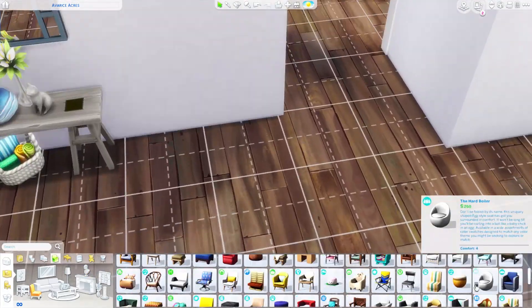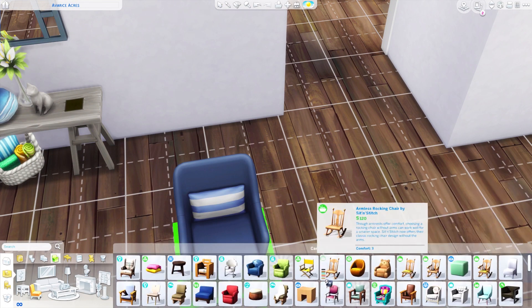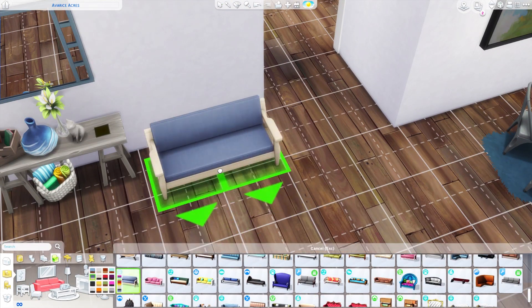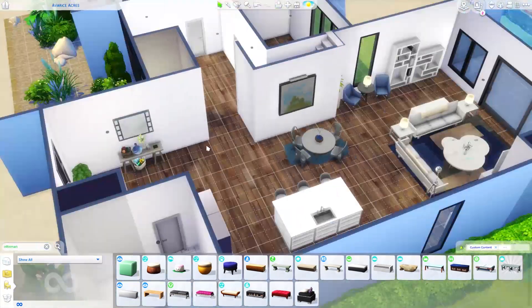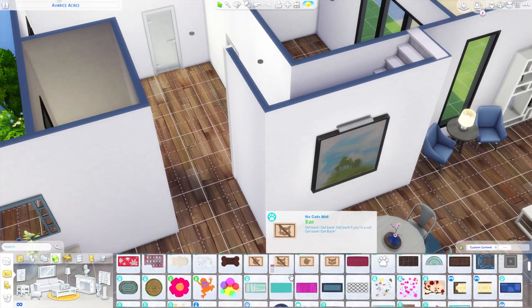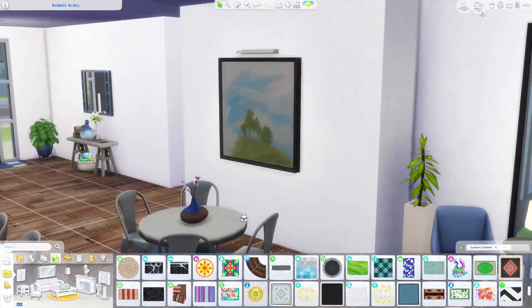There are three bedrooms in this house — a master bedroom, a teen's room, and a kid's room with two kids sharing it — I imagine they're twin boys. The kids' rooms were both bigger than the parents' master bedroom, so I made that area smaller. It helped because it also made the entranceway smaller, which had kind of a lot of empty space.